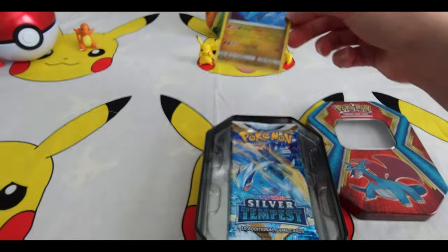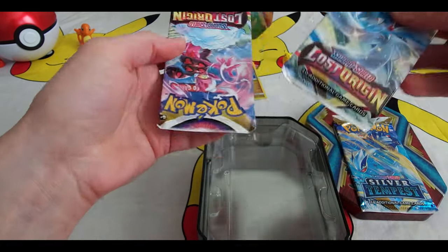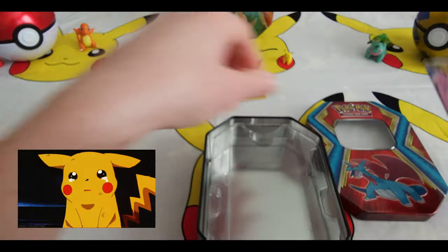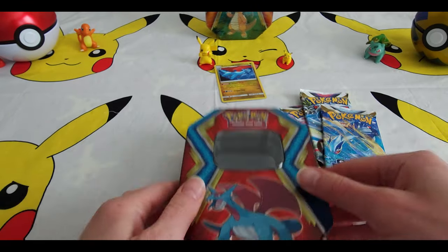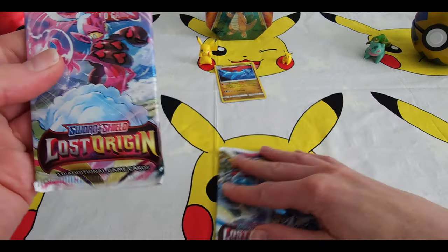Here's our guy right here. Looks like we've got two Lost Origins and a Silver Tempest. No, no — well, let's still see what they've got inside. Shift that over there, start with this one.